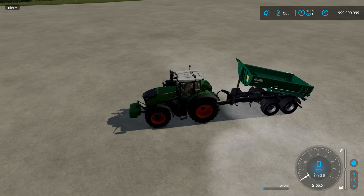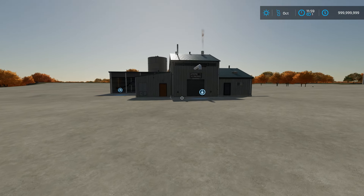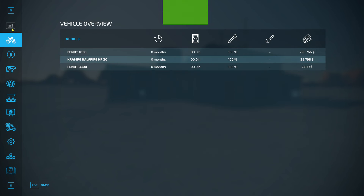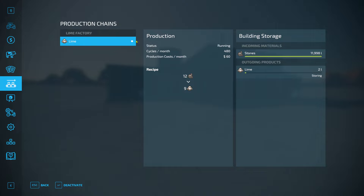There are two ways to access your factory menu. You can click on the little gear icon, or you can go into your menu and from the top go down to the production chains icon. Right here you can see we have 11,997 stones. These stones are going to start dropping down as the factory crushes them up and makes lime.